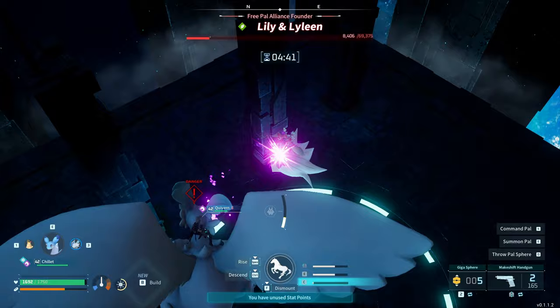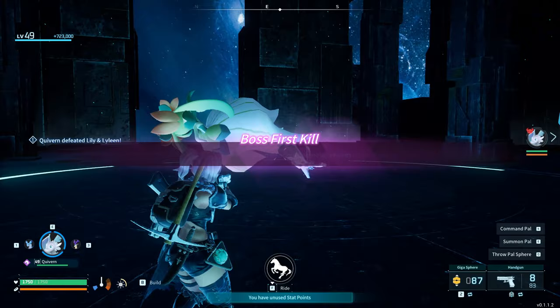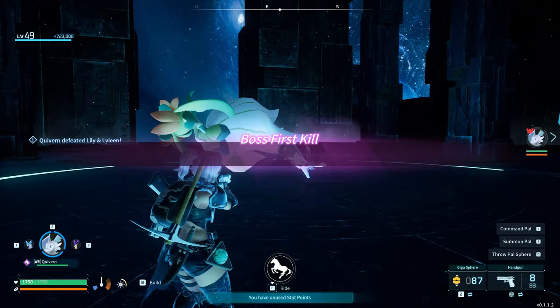This took me about seven minutes — I had to speed it up to make sure it could fit in the video. But this is basically the strategy: fly up high and shoot away. The reason I said a Dragon type is it has a Water attack, so if you bring a Fire Pal it's going to be dealing a lot of extra damage. That's how you can eliminate Lily and Lyleen in Pal World. Thanks so much for watching.